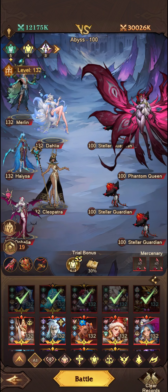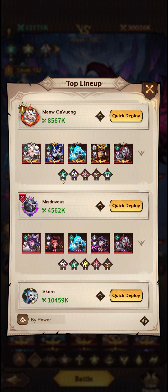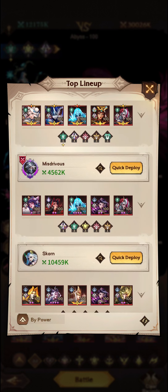This is the team setup that I've been running previously. Let's go ahead and have a look at the clear records. So yeah, Dahlia, Lamia, Halisa, Cleo and Ophelia do seem to be the one. We can see a random Mulan in there as well.